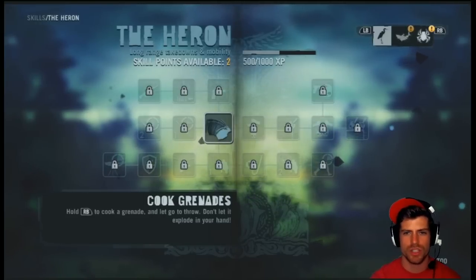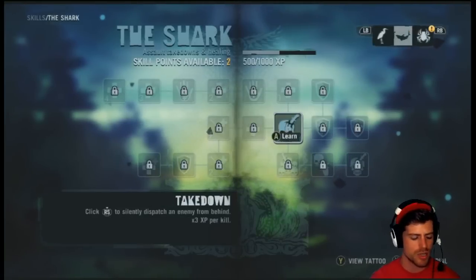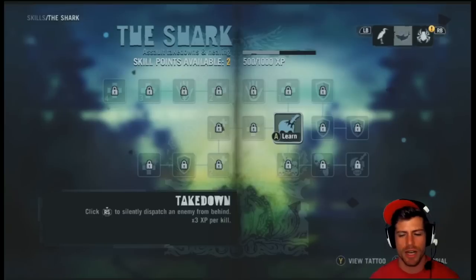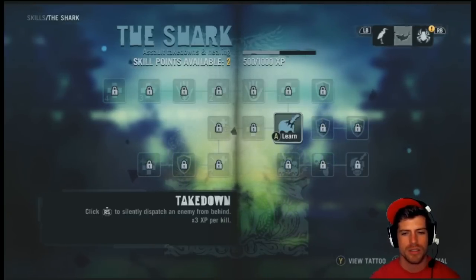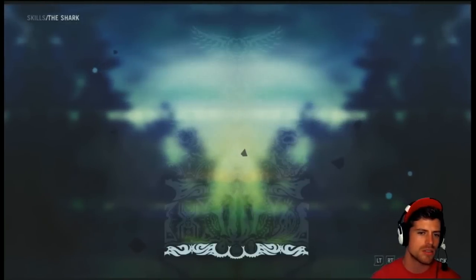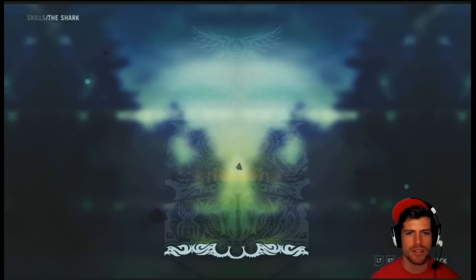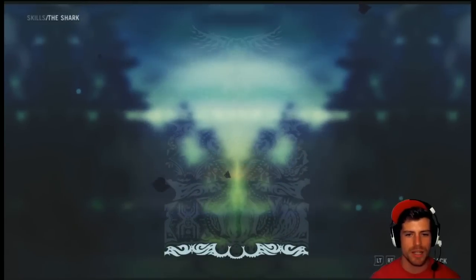I need to go over to the shark. I need to learn the takedown. Push right stick to silently dispatch an enemy from behind. Three XP times three XP per kill. View the tattoo. So we can push A to learn it, or Y to look at the tattoo. I'm down with that tattoo.